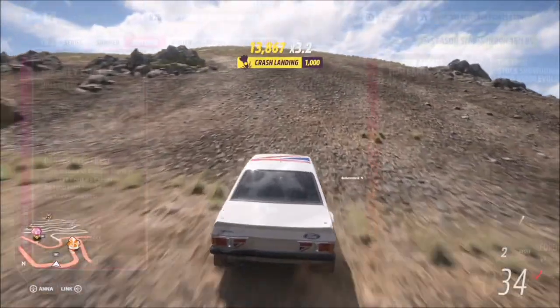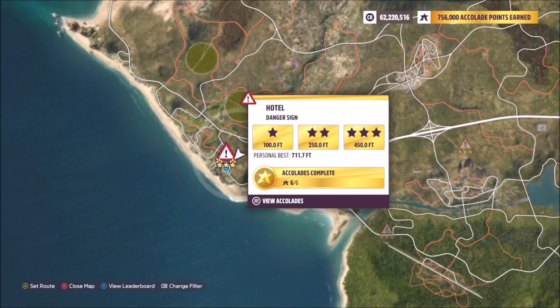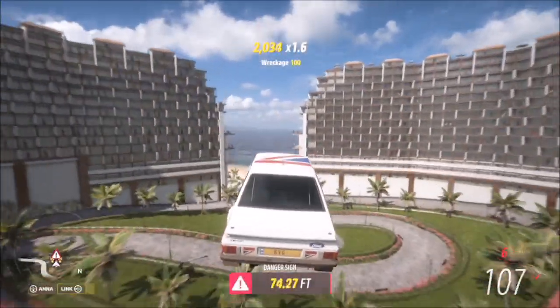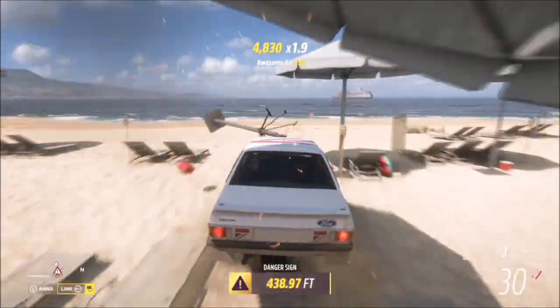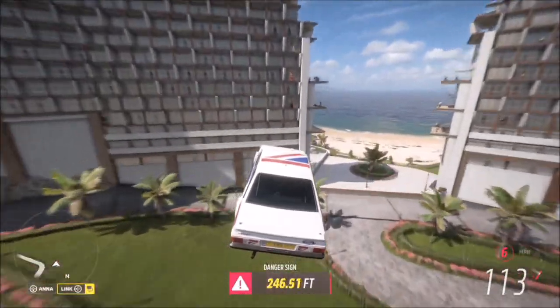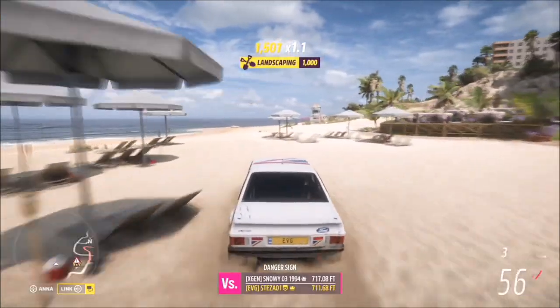The last challenge wants you to earn five stars at danger signs, which is really quite easy. You can use whichever danger sign you want, but I always opt for the hotel danger sign. Three stars on here is only 450 feet, which is fairly easy to achieve. You only need a two-star and a three-star run to get five stars total — or three stars both times, or five runs of one star. It doesn't matter as long as you get five stars, but this one is probably the easiest to go with.